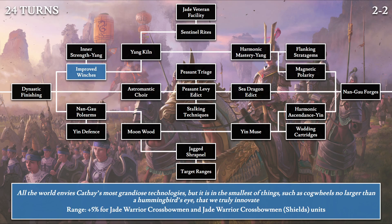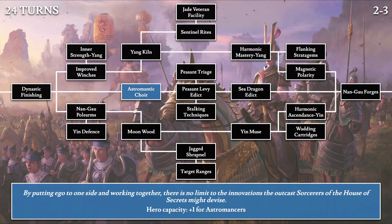Then we have Improved Winches: 'All the world envies Cathay's most grandiose technologies, but it is in the smallest of things — such as cog wheels no larger than a hummingbird's eye — that we truly innovate.' This provides 5% extra range for both varieties of the Jade Warrior Crossbowmen. Then we have Astromantic Choir: 'By putting ego to one side and working together, there is no limit to the innovations the outcast sorcerers of the House of Secrets might devise.' This confirms the House of Secrets sorcerers are actual outcasts. The effect is increased hero capacity by one for Astromancers, going from three to four by default.